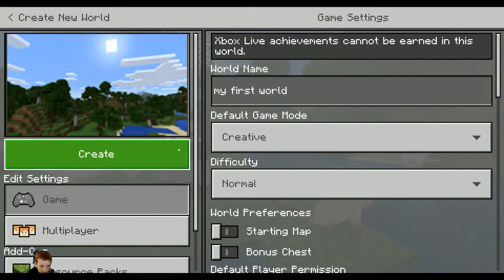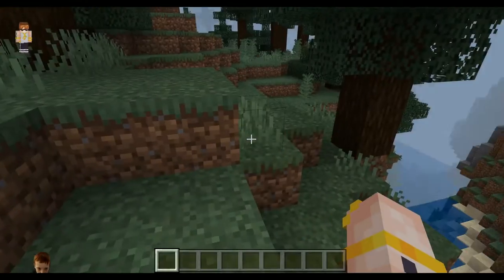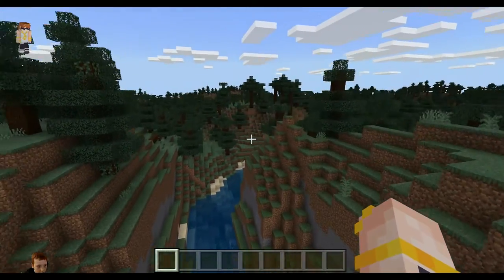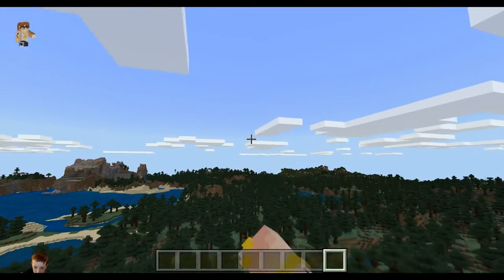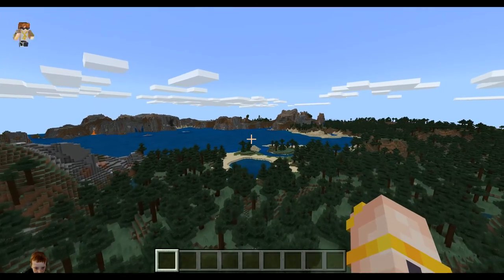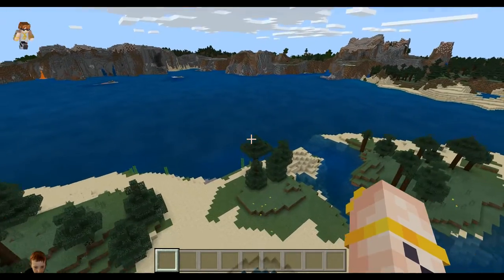And now we are going to create. All right. This is a pretty good one. We have lots of trees around. The main idea is to show you about some things in this texture pack.